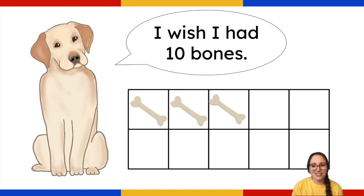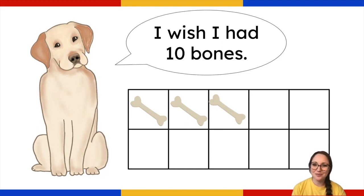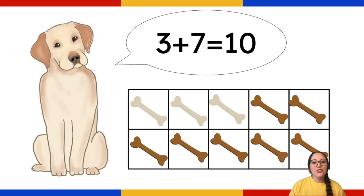Remember, if you ever need more time, you can always pause the video. He says he needs seven more bones. Seven and one, two, three make 10. Three plus seven equals 10. Great job — you solved that mystery for Gus. He needed seven more bones.